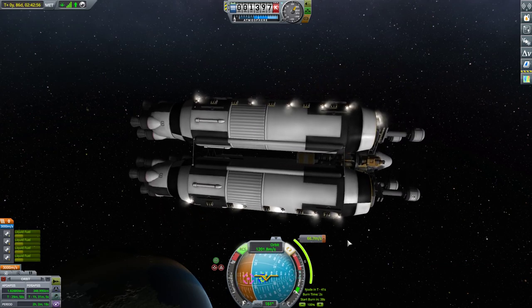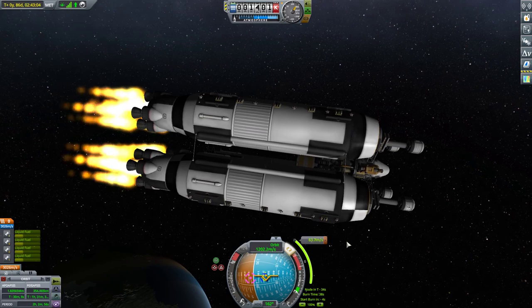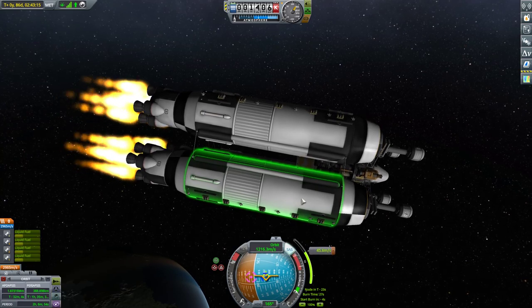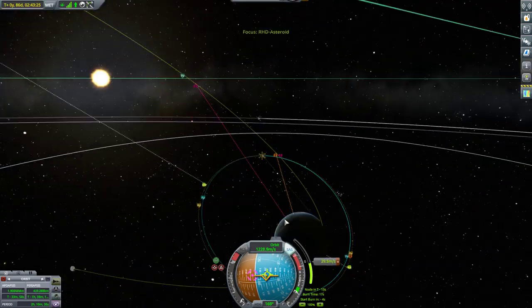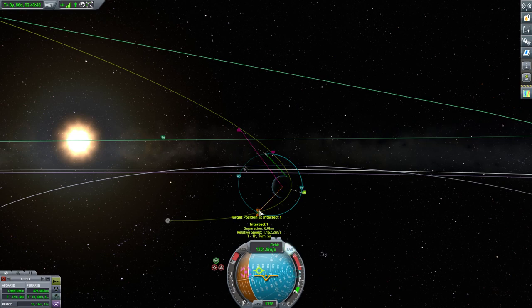I turned on my RCS fuel to align myself correctly, reminding myself that I have about 3k delta-V and I'm using 66.6 of it. Oh boy — this is the end times asteroid, isn't it? I'm going to very slowly do this transfer burn until I hit the node, just so I can control this craft. Because I didn't use asparagus staging, I kind of just threw this thing into orbit — it honestly does not have a whole lot of fuel left, which is a problem. I'm just doing micro-adjustments here.